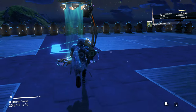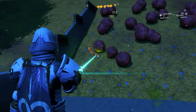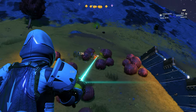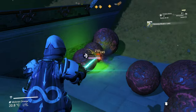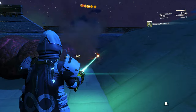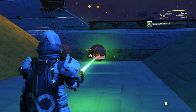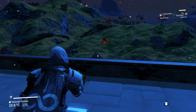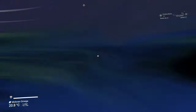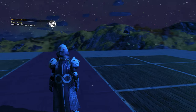Enter the short range teleporter to get to the second location and keep doing the same thing we just did here. Once the second location is cleared out, jump back into the short range teleporter to get back to the main site. That will also make sure that the runaway mold respawns so you can keep collecting it.